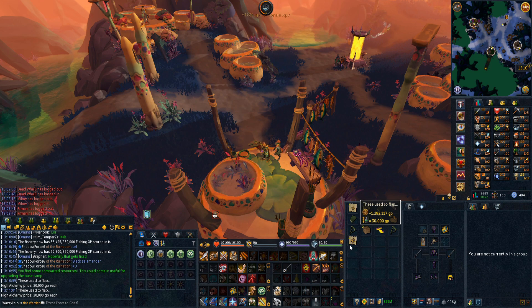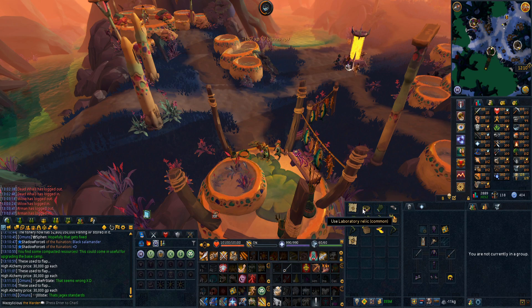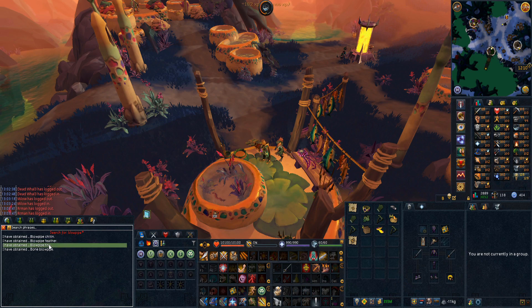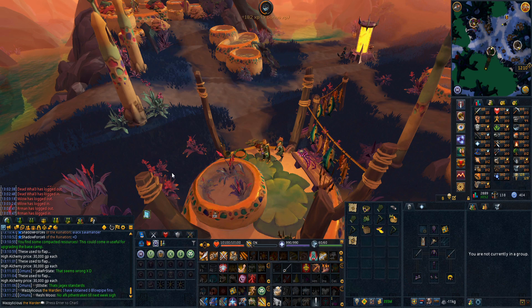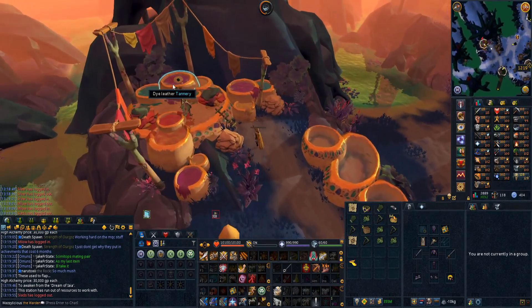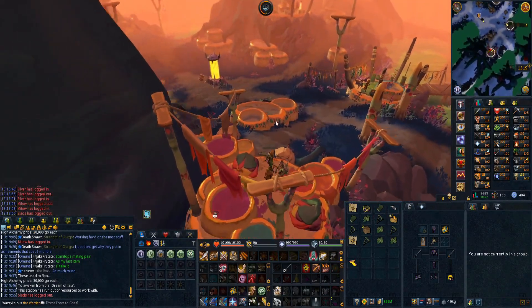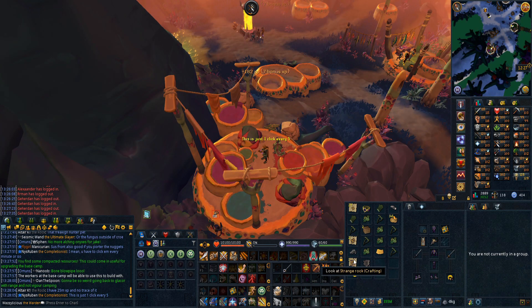We got some luck - we got some blowpipe fins already, like in the first few minutes! The question is do they go on the drop log? No, they don't, so you do have to kill like a billion dinosaurs for ultimate slayer. Lovely. One skilling station done - got a good amount of stuff, one blowpipe piece. Just got our first rare relic - 29 common, two uncommon, one rare - decent!